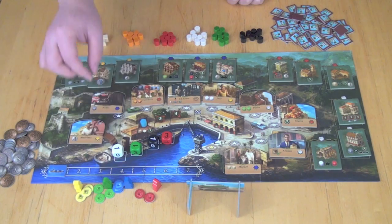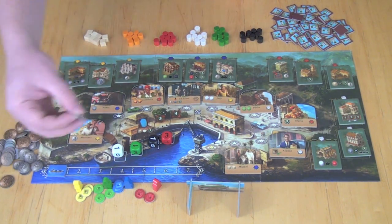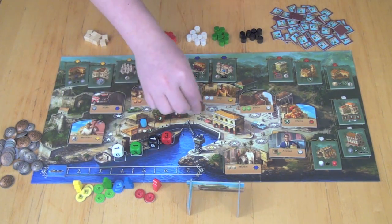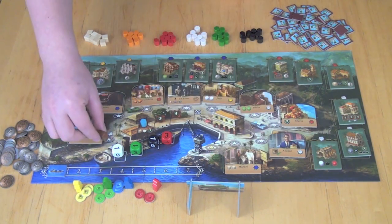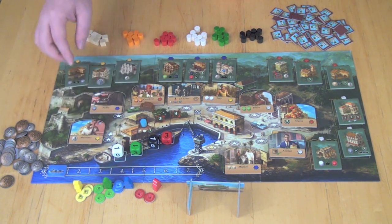On their turn they're going to move this car, and they can move one space for free. Moving additional spaces is going to cost money — one silver point per additional space they'd like to move in order to skip different people. So if they wanted to move three spots, it would cost them two money.